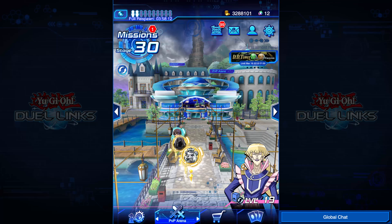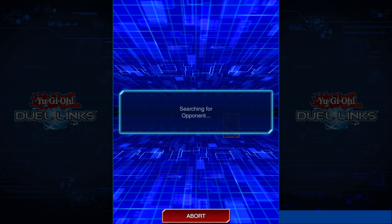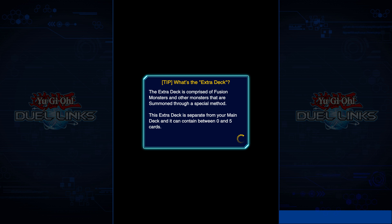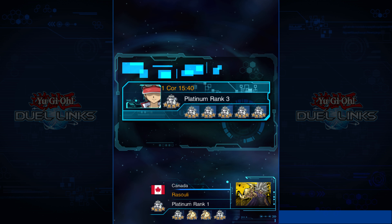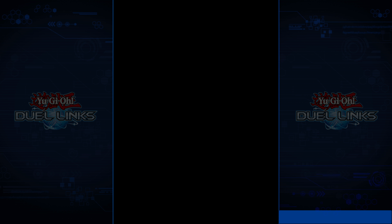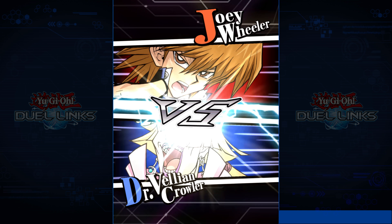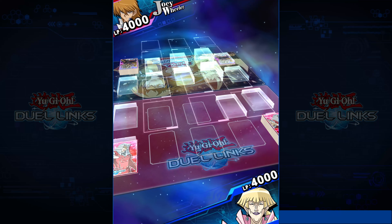So without further ado, let's go. Now I'm stupid and I spent all of my gems that the game gave me on Crimson Kingdom three times over, so I don't really get a lot of luxury in terms of different cards to play. We're going free to play basically today. I just hit Platinum 1 yesterday so I can lose as much as I want this season and I won't lose my Platinum rank, which is why I'm okay with testing this deck.